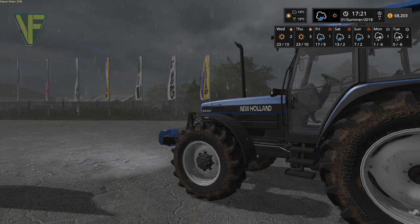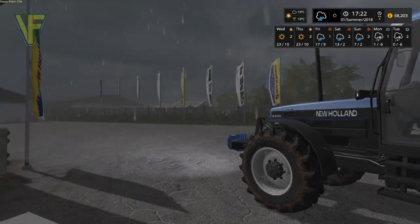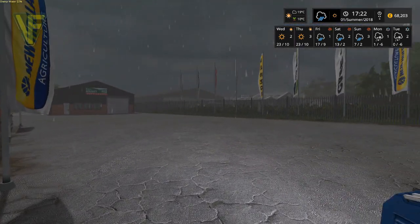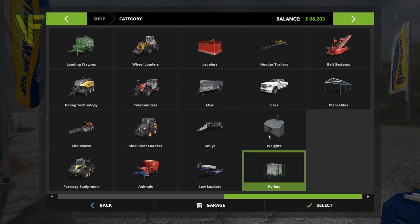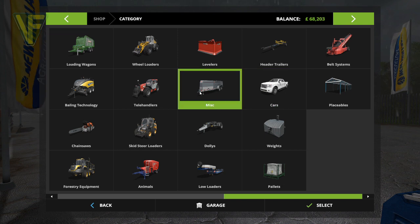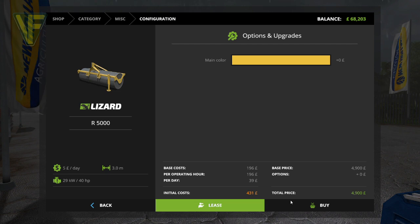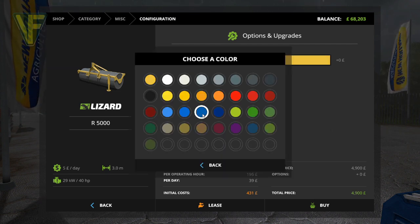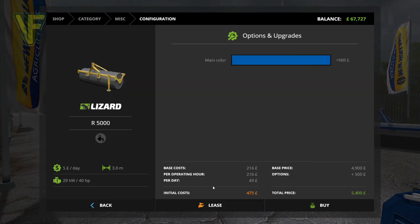Before we plant the trees we have got to reset the ground. With the new version of FS17, when you plant grass it doesn't alter the shape of a field. So we're going to hire a roller to start off with — it should be under MISC. We're going to lease that for $475.